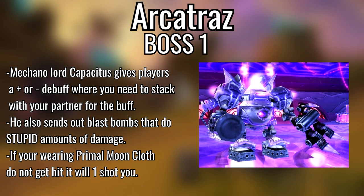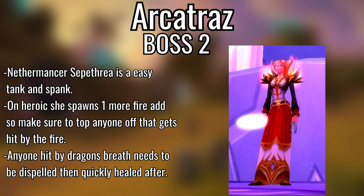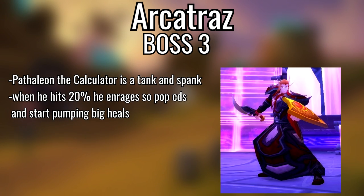Second boss, Nethermancer Sepethrea — tank and spank; on heroic she spawns three fire adds instead of two, so be wary of that. Whoever gets hit by the fire bolt needs heals. She also does a Dragon's Breath on the tank that stuns and applies a DoT, so dispel that if you can. Final boss, Pathaleon the Calculator — tank and spank, but when he hits 20% he enrages. Pop all your cooldowns here because he'll be doing a lot more damage.